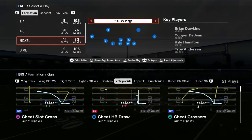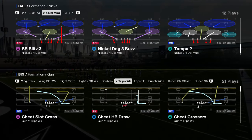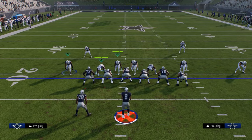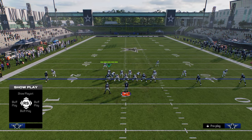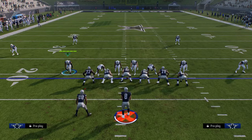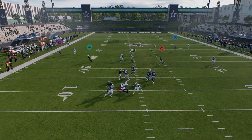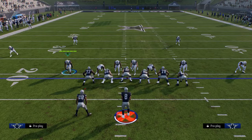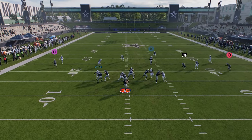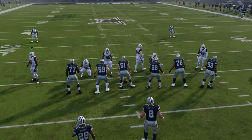Another defense you have access to in here is Nickel 2-4 Double Mug. The way I like to run this is with autoflip default and autoflip on. I mainly base out of Nickel Dog 3 Buzz — just show blitz, slant line down, contain, and throw the slot corner in my user on a flat. You get a pretty decent send 5, oftentimes getting that edge rush on the right side. You have really nice pressure in this Double Mug. The send 5 is very similar to 6-1. And if they block a running back, a lot of times you're going to get a one-on-one with that linebacker — he will instant shed him. It's one of the best little ways to get heavy pressure.